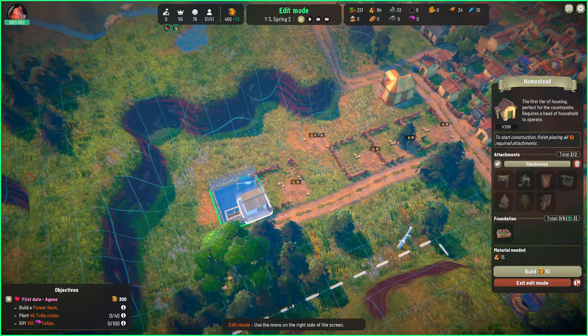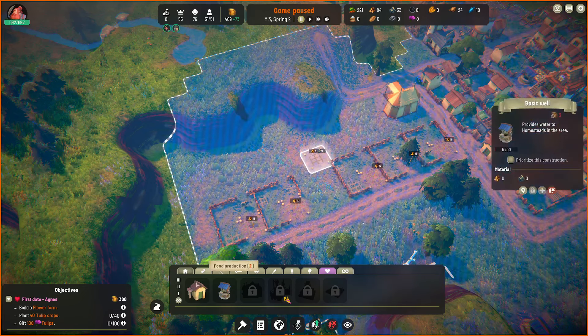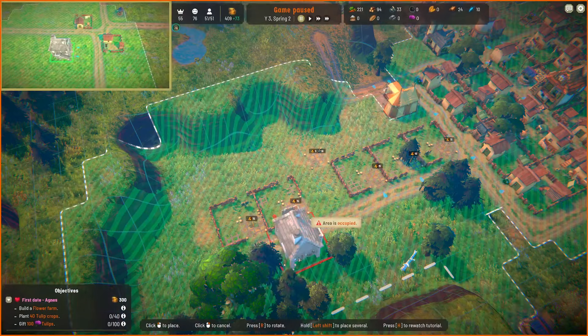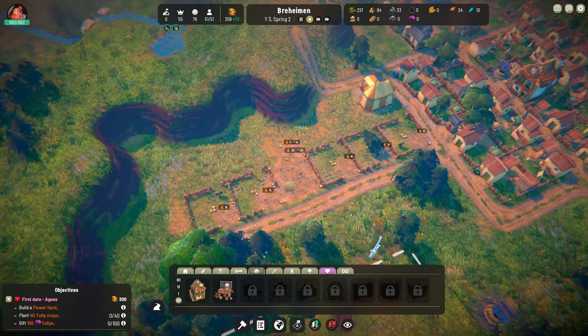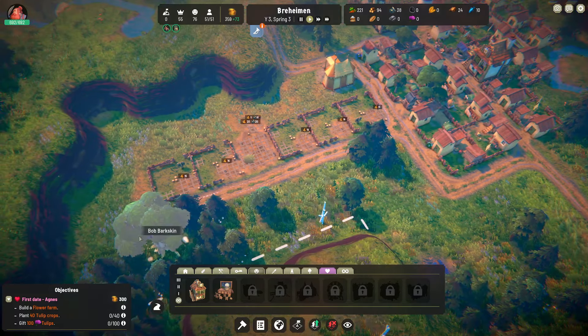We're gonna stack our inn — where would the inn be? Amenities! We'll throw the inn here, and then all our houses are covered with inns and whatnot. There's a lot of building going on.